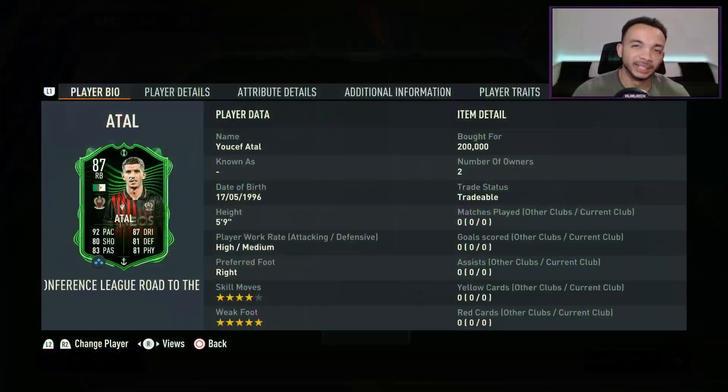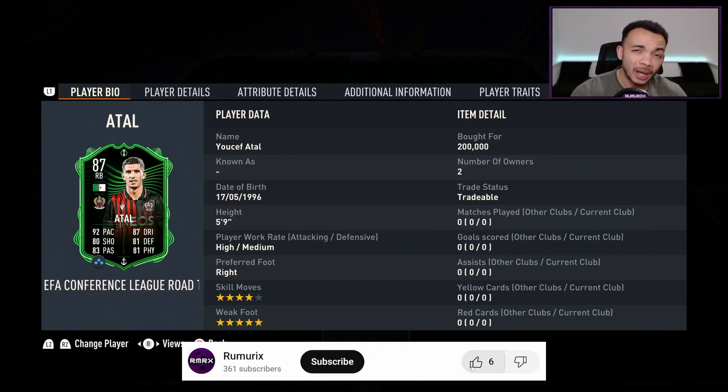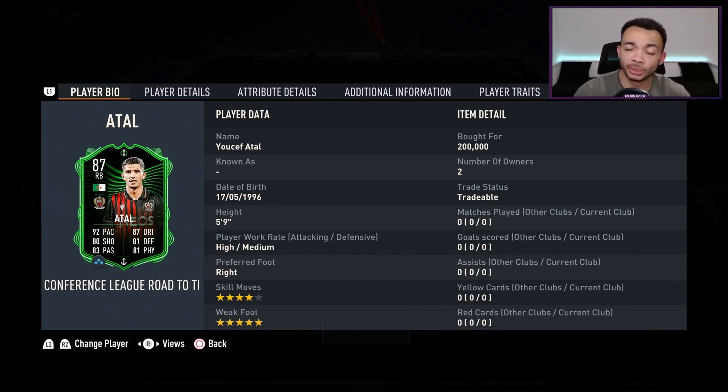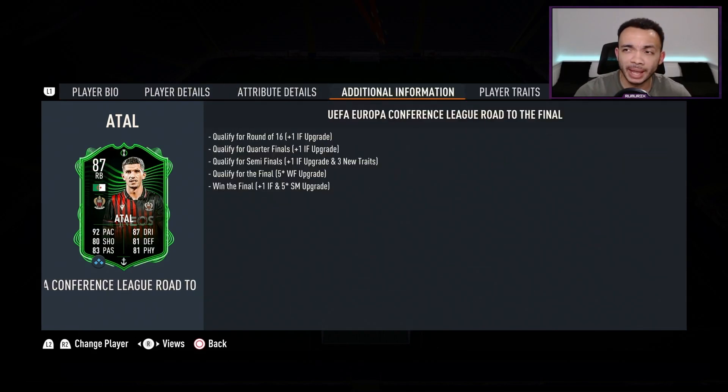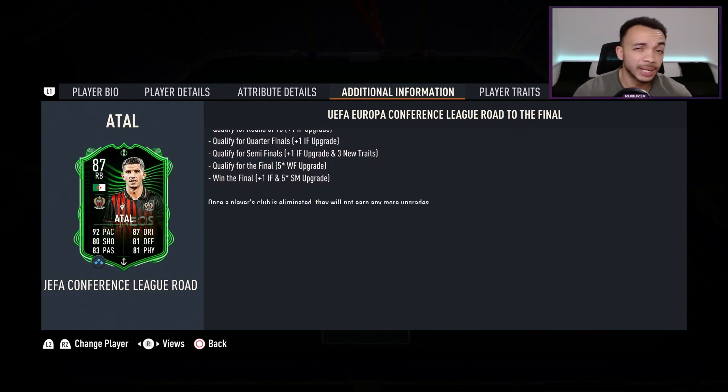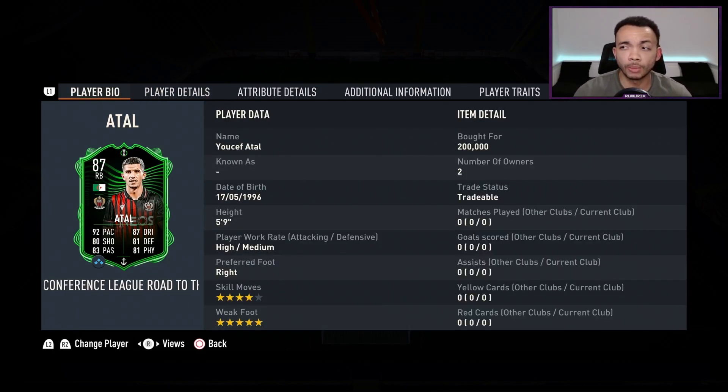Today I'm going to let you know how good the 87-rated Europa Conference League Road to the Final Youssouf Atal really is. He stands 5 feet 9 inches tall, with high/medium work rates, preferred foot right, five-star weak foot, and four-star skill moves. He's currently on the market at around 200,000 coins. This is an upgradable card, and in the additional information it says he qualifies for a Round of 16 plus one inform upgrade. Nice has already qualified for the Round of 16 in the Conference League, so I wonder if that means he gets another upgrade or has already received it.